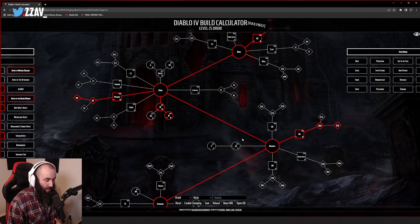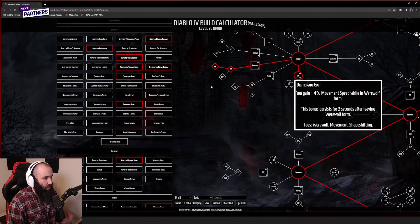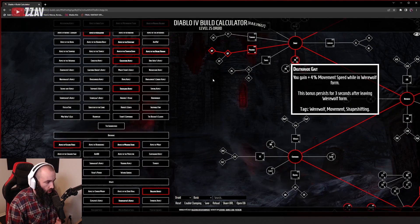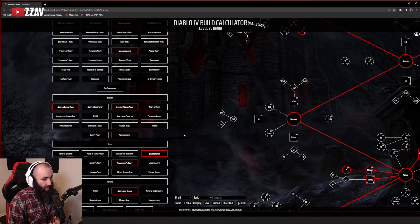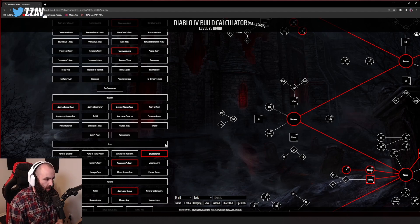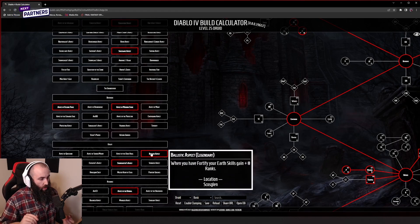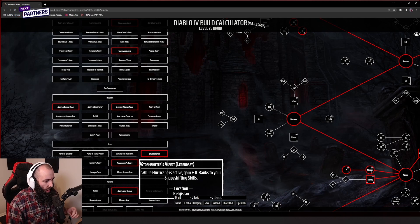Now let's talk about the aspect powers — these are really what tie everything together and make this so powerful. There is a little flexibility, but some are crucial core aspects that bring it together. They did say they're buffing legendary drop rates for the beta, so you should be able to get all these legendaries. The first aspect: when you have fortify, your earth skills gain additional ranks — originally shown at a max value of plus three additional ranks. You might be thinking 'we have no earth skills listed' — correct, and that's where the next aspect comes in.